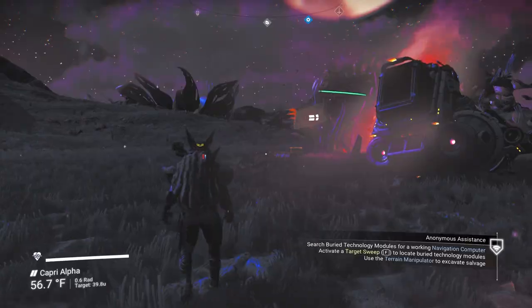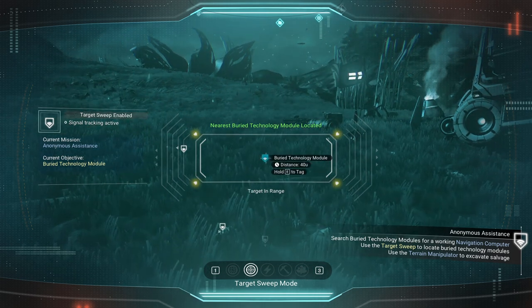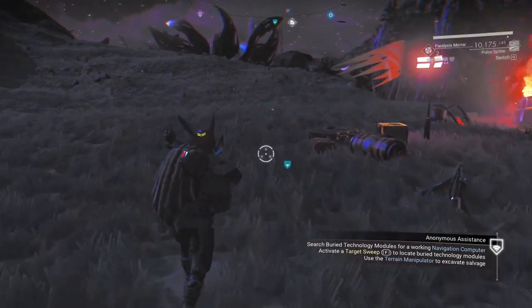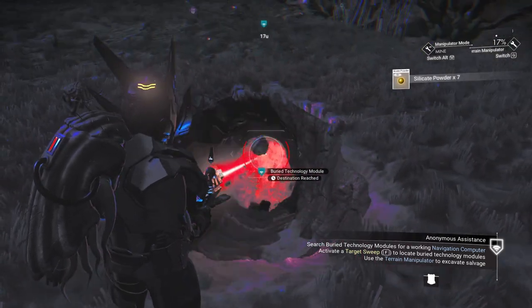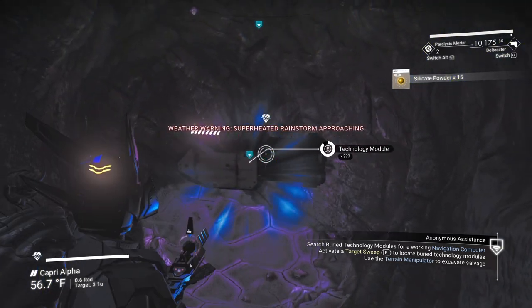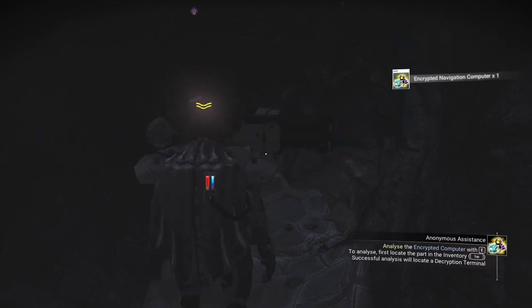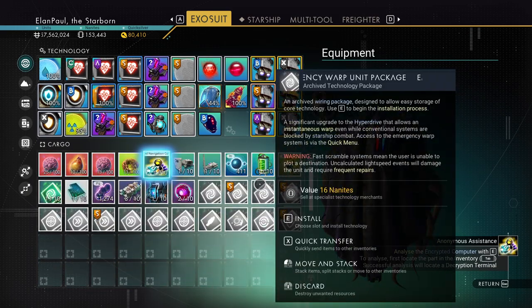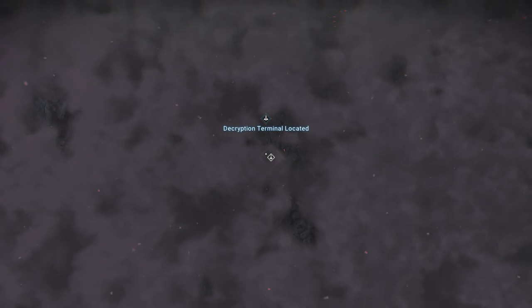He wants us to do an F interaction, so we'll do that real quick — and now it's starting to work. This is our first one right in front of us; we're going to go ahead and dig that one up. I'm going to go to my terrain manipulator and just dig a hole going down in there and around it. Looks like we found the rare item, but we have to hit the E button when we get into our inventory. There it is — analyze it. Looks like we have the right one. If it tells you it's the wrong one, it will make you go look for another one and you could get attacked by sentinels, so keep that in mind.